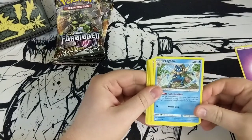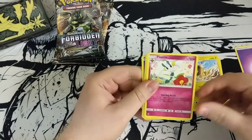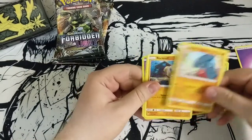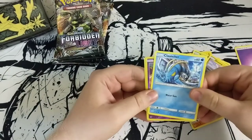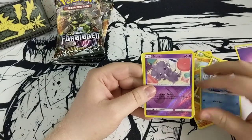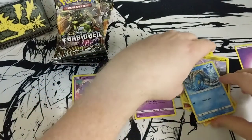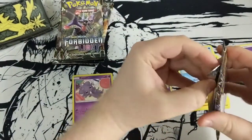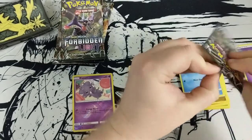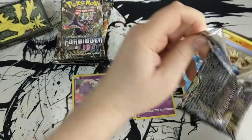Frogadier just looking like it can control water. Helioptile, Heliolisk, Fletchinder, Scatterbug, Gible, Rockruff, Goomy, Clauncher — that's pretty cool artwork — Espurr, and a Rotom. So far not too bad. It's only the first pack, no need to worry folks.